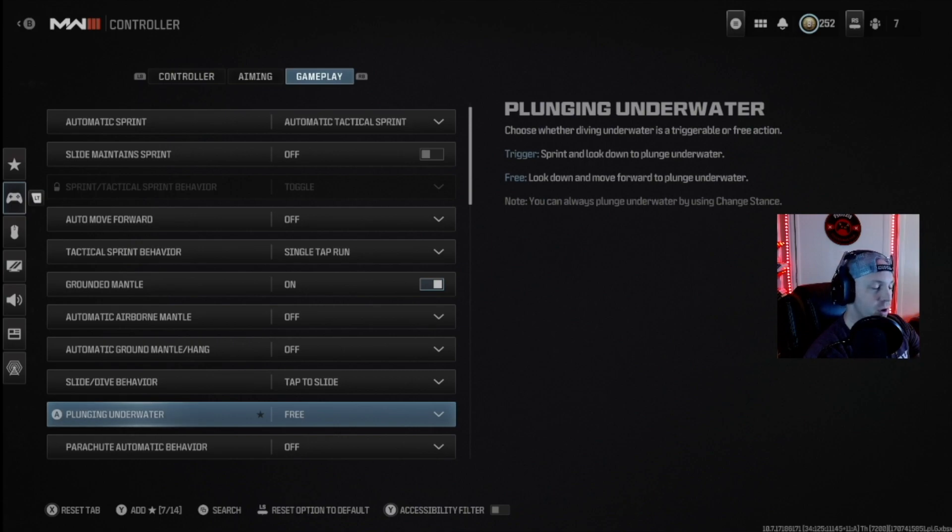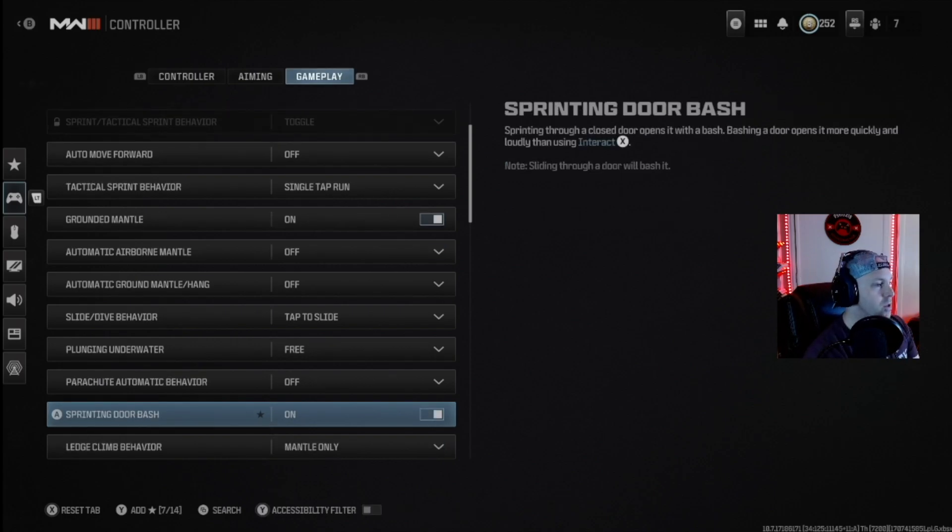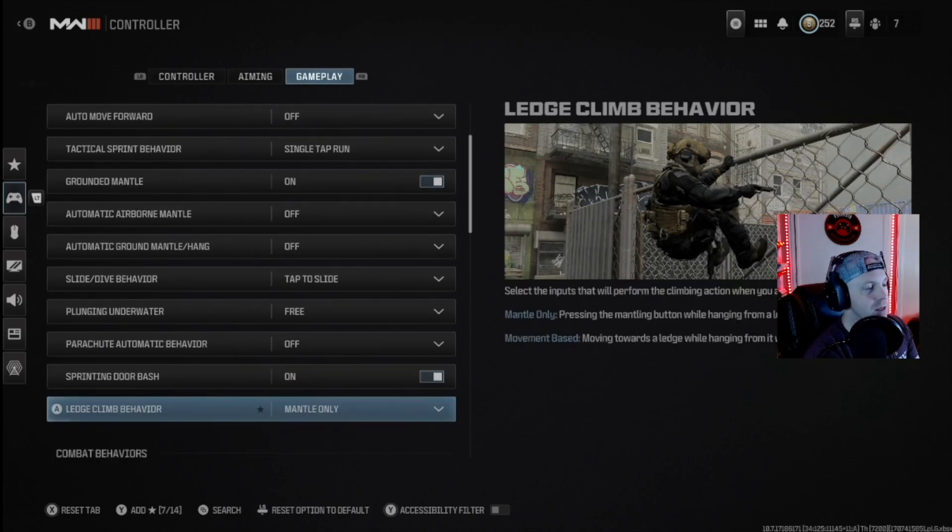For underwater movement, when you point your camera down toward the riverbed you'll just go down automatically. Automatic parachute behavior I have turned off — I can handle that on my own. Door bashes are on. Ledge climb behavior is set to mantle only, so it only triggers when I jump up to mantle over something rather than just moving toward a ledge.